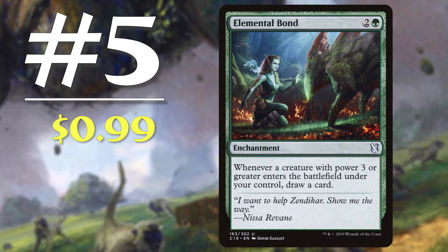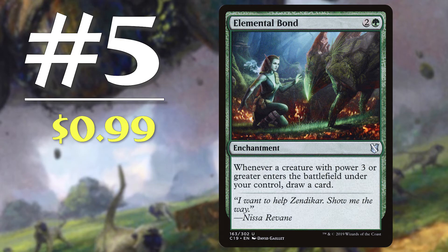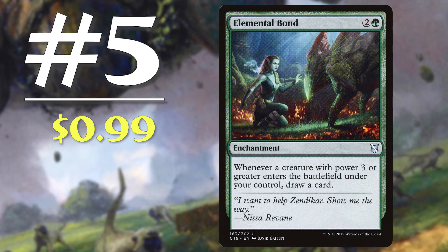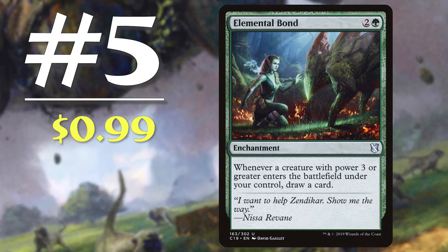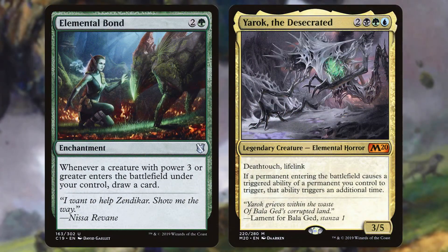Next up, number 5: Elemental Bond. Coming in at 99 cents, this 3 mana enchantment states 'whenever a creature with power 3 or greater enters the battlefield under your control, draw a card.' Similar to number 10, Garruk's Pack Leader, this card triggers upon creatures entering the battlefield but has less of a downside in terms of its mana cost and durability. Getting this enchantment on board on turn 3, possibly even turn 2, will be a dream start for any deck. It has the added benefit of not being a creature, making it much more difficult for opponents to interact with. It also fits well into decks that have a heavy creature base or decks that abuse enter the battlefield effects, like Yarok, the Desecrated.